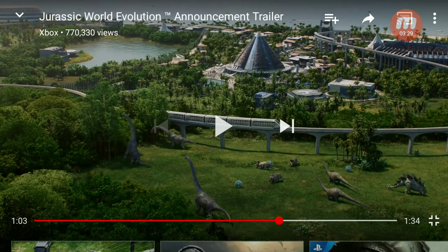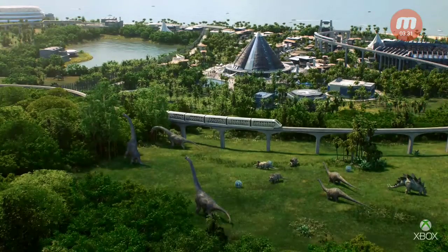In this shot you can also see a ranger station or ACU building. I also just noticed there appears to be water and a building next to it — that could possibly be a Mosasaur exhibit, though probably not since there are no fences. But because there's a lot of water in this shot, it could be hinting towards aquatic exhibits. Fingers crossed we're going to get something like Mosasaurs and Megalodons in this game.